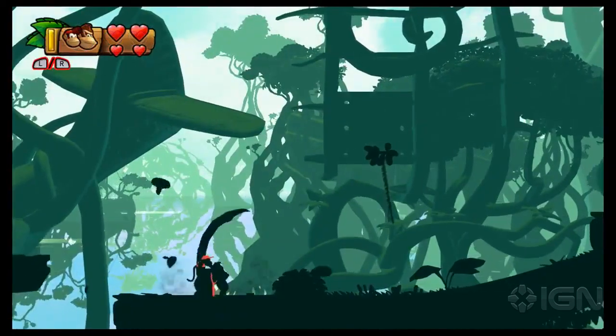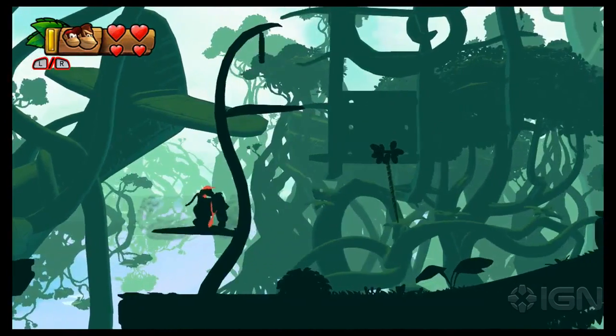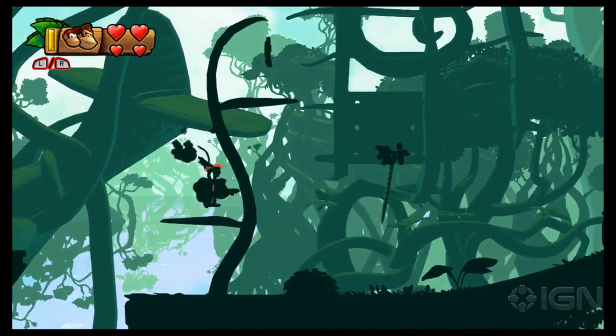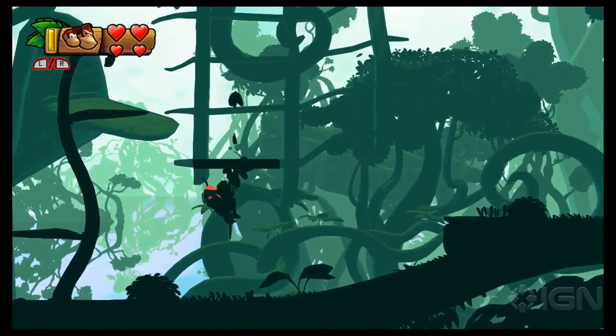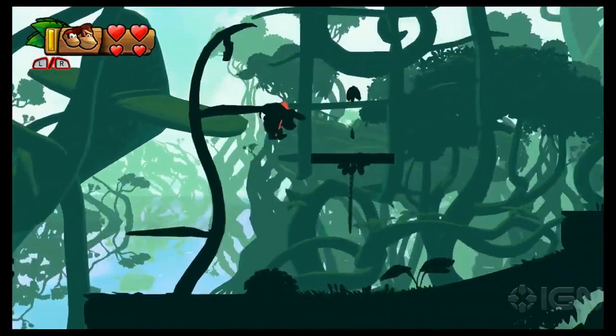Pull the plug in the ground just past the checkpoint pig, and a beanstalk will grow, and leaves will grow on it, and a puzzle piece will appear near the top. Hang on this vine over here to create a platform that you can use to get on up to the puzzle piece.